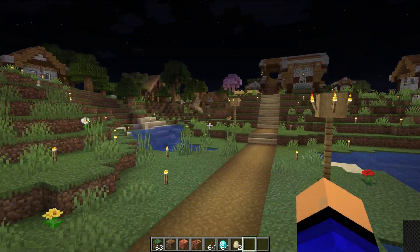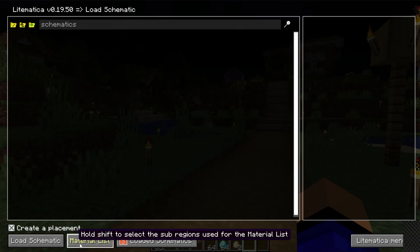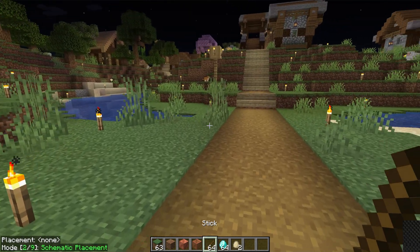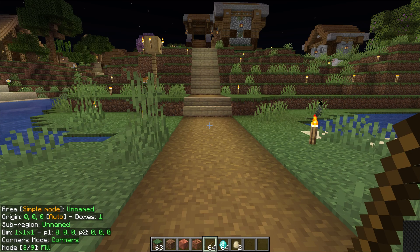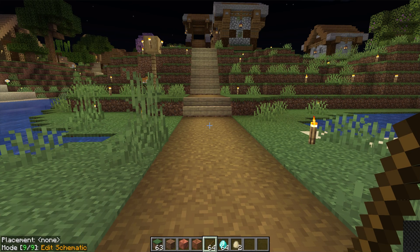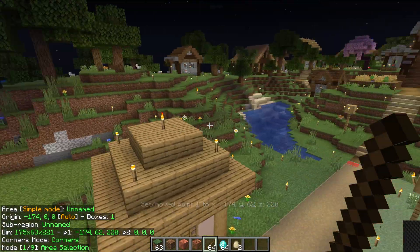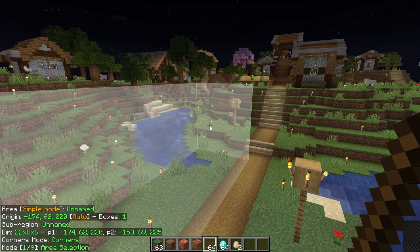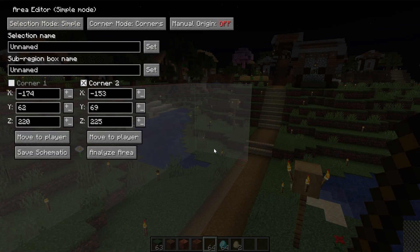On this server, for example, if I press M — which is the Litematica hotkey, the menu key — it opens up the Litematica menu. From here you can load schematics. You can create schematics using a stick, and as you can see in the bottom left there is a schematic placement mode. You can switch to fill, replace, area selection, and more. We can select a schematic area and create a schematic using the schematic menu by going into Area Editor, where you can save it and all that.